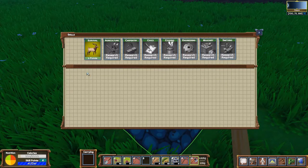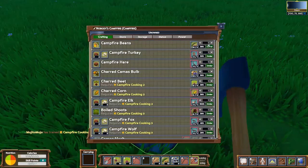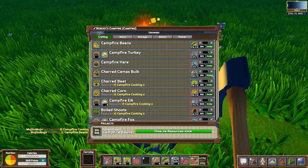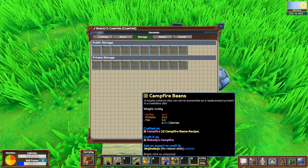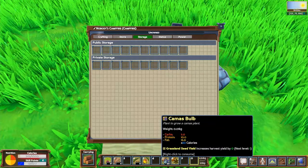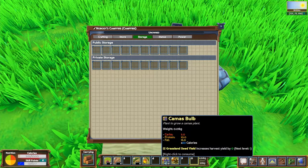Put a skill point into Campfire Cooking. You can now cook camas and beans if you've found any. I recommend cooking your camas because the nutrition it provides is one of the better ones at this stage — cooked camas has at least a little bit of all four macronutrients, and I don't think you'll have access to anything else that does that. Cooked food is worth more nutrients and fills your belly faster because it has more calories.